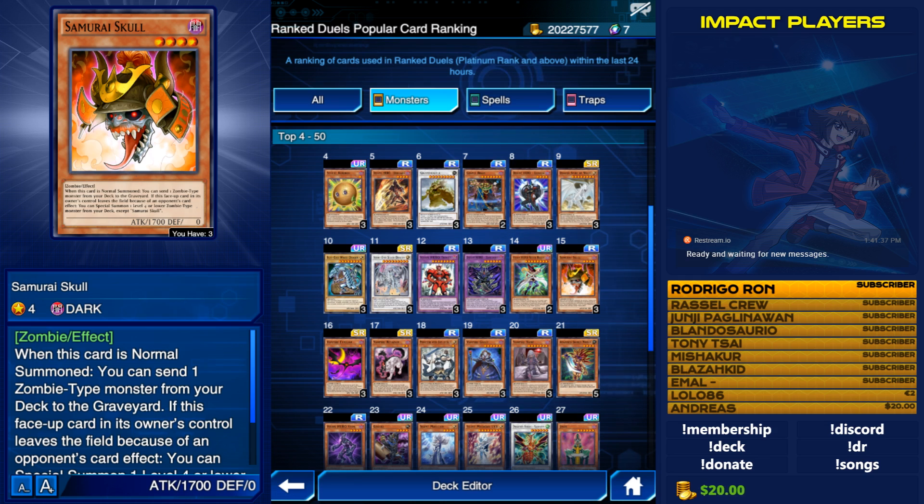Samurai Skull needs to be the nerf to Vampires. Vampires are still extremely powerful — not as broken as D-Heroes or what Fur Hires, Sylvans, or Cyber Angels used to be — but it's still a very powerful card. It replaces itself with another monster from your deck when removed from the field by a card effect or banished. The only way to really get rid of Samurai Skull is by battle. Unlike Gazuki, whose effect can be negated, Samurai Skull activates its effect the moment it's summoned. Being only a rare, it's very accessible, and it could probably use a semi-limit.